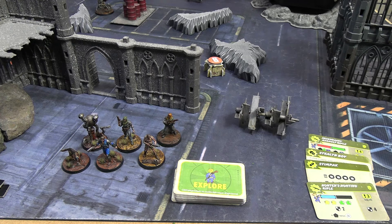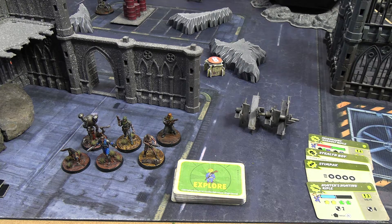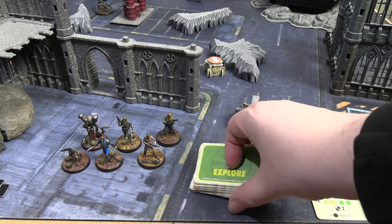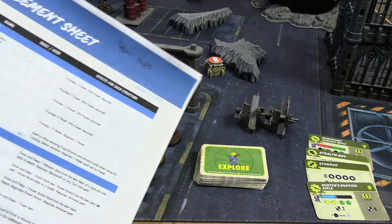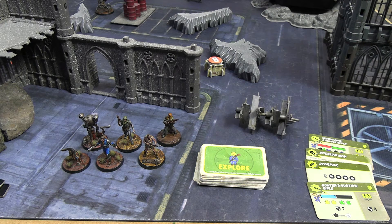Hello everyone and welcome back to Fallout Wasteland Warfare, my settlement play-through with the settlers of New Hope. We're gonna jump right into the settlement phase — we actually have 200 caps to play with. For once I'm remembering that we should do the explore card first, in case the explore card gives us a reason to spend caps on something else. I have in mind a 150 cap spend, so we have 50 to play with potentially.